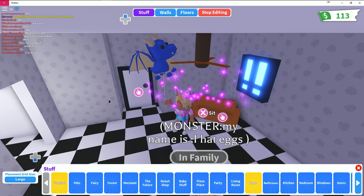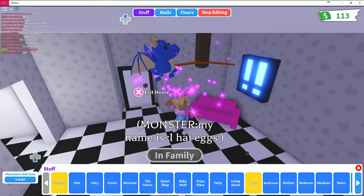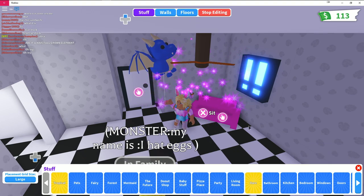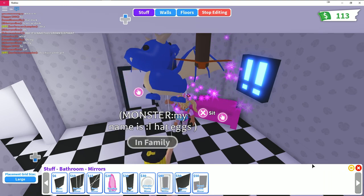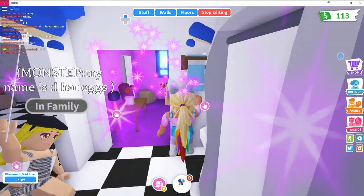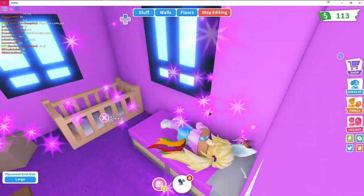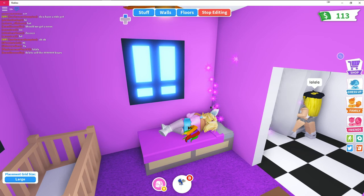I change the couch color to pink at no extra cost. I can add a bathroom and decide to explore the house. I discover I already have a bathroom and a baby's room in case I get a baby. Then I find my bed and sleep — my character is so cute! I love this pink house with purple carpet in the bedroom.